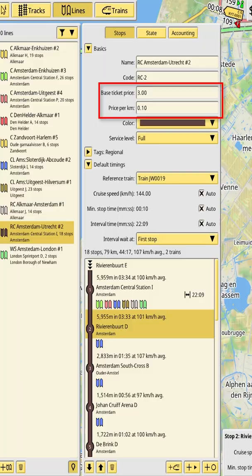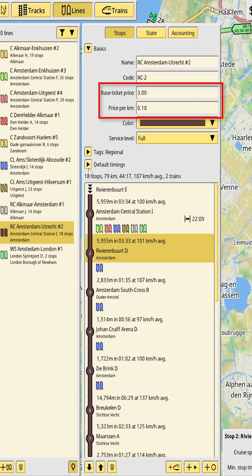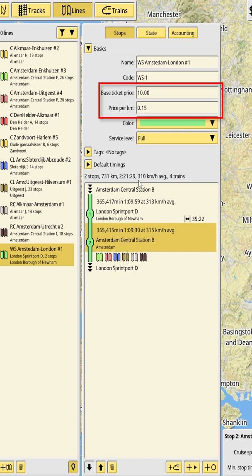NIMBY also offers a good economy management aspect. Instead of using fixed rates like other games, you choose your own rates. For example, you can charge less for local trains and more for faster rapid services.